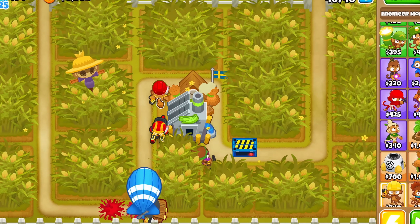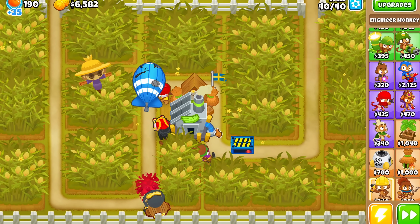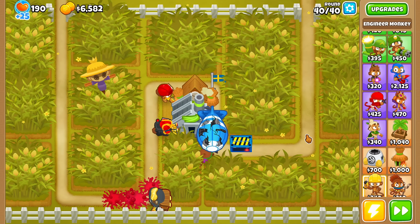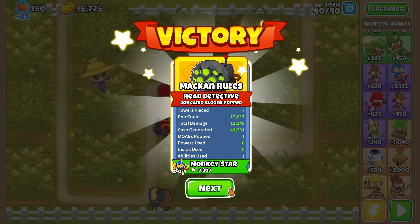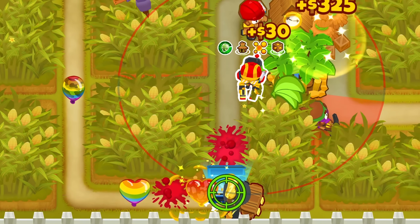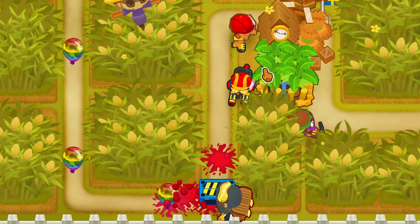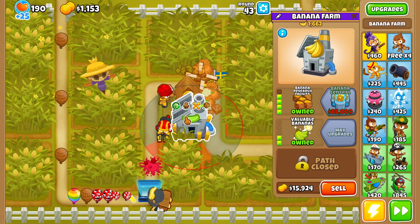For the round 40 Moab, we upgrade the bloontrap's middle path to Tier 2 for extra Moab damage and get a 0-2-0 Engie that will eventually become our Ultra Boost. We retarget the trap as far as possible so we can just barely pop the Moab over it. Then we sacrifice the BRF to the Monkeyopolis and work on another top-path farm, upgrading the village's middle path crosspath to give camo detection to the bloontrap and earn extra cash from camo bloons.